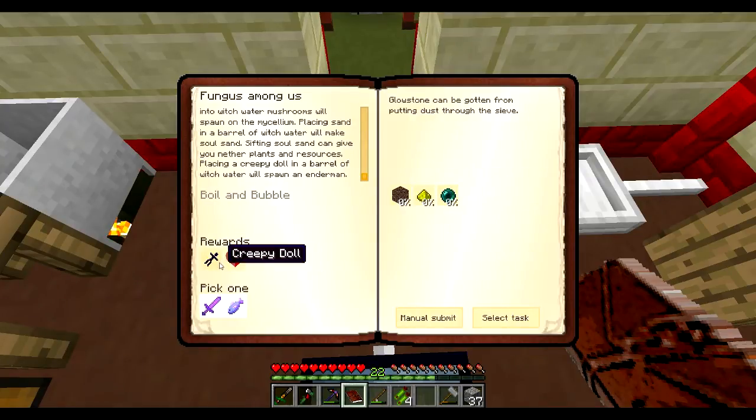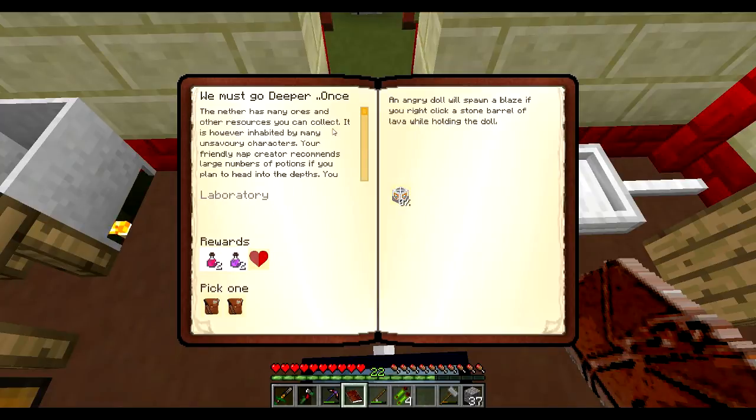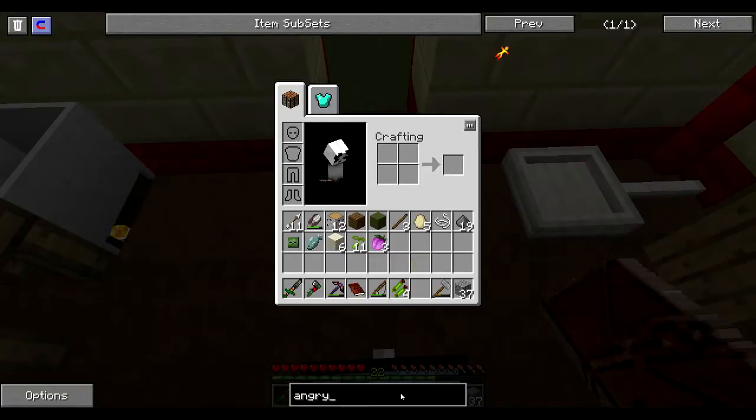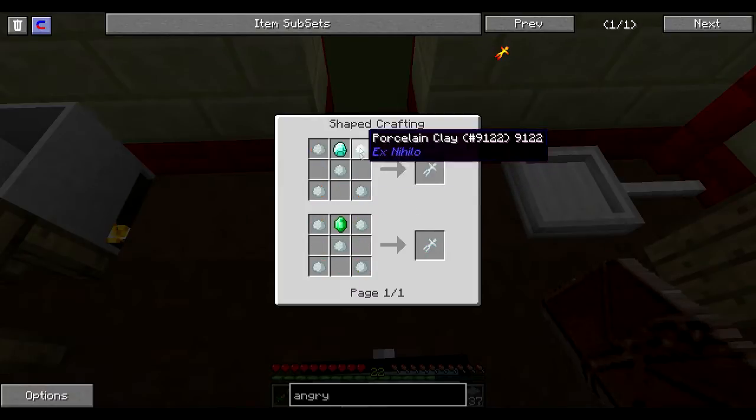I need an enderman — are you kidding me? I don't know if I can kill an enderman yet. An angry doll will spawn a blaze if you right-click a stone barrel of lava while holding the doll. Was I actually trying to go to the nether last time I did this? This would be a lot easier I think. How do I make an angry doll? I need blaze powder to make an angry doll — I need two blaze rods to spawn one blaze. That makes no sense. These are freaking hard to get.